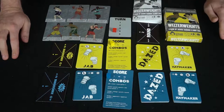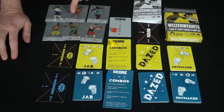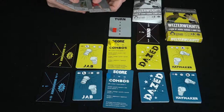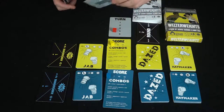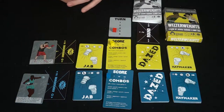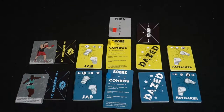There are six different characters to choose from, each with their own unique abilities. For instance, one character lets you once per round flip this card over to peek at your opponent's next card, then rearrange your hand — pretty cool. Each player chooses one character, places it in front of them, and removes the rest.